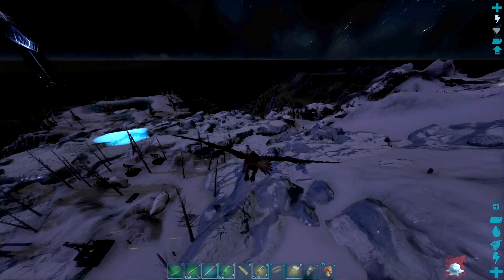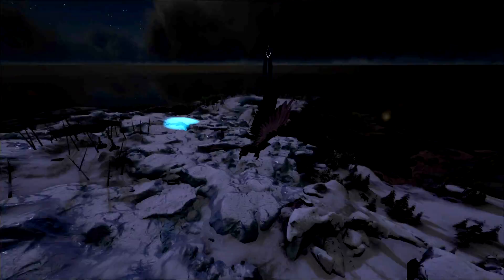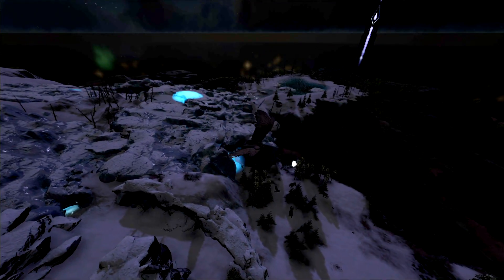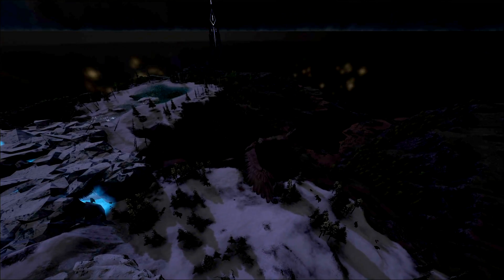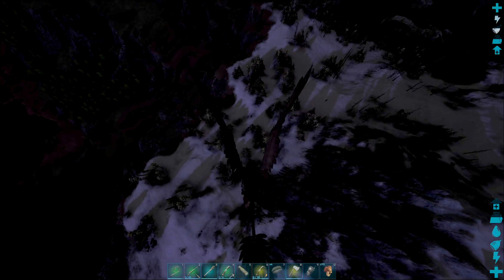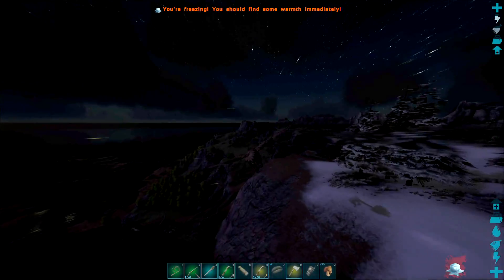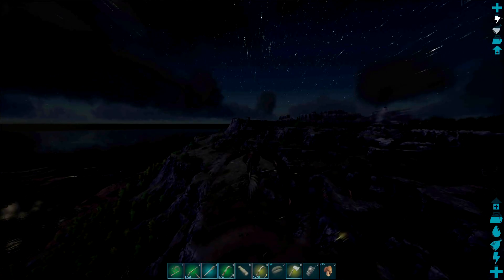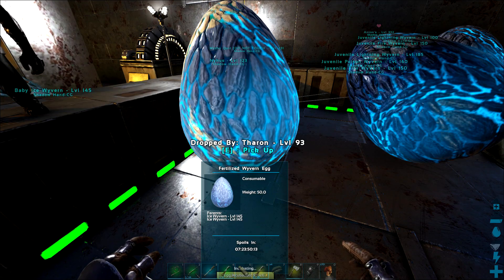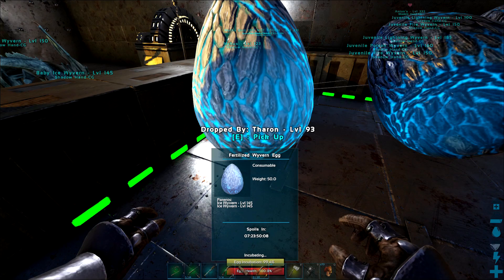So we are gonna go hatch this bad boy. Oh there's the Papa - Papa ice wyvern's there, doing some damage. Gotta stay away from him. I gotta figure out where the other guys have been hatching their eggs, because when I transferred to the other server my egg didn't go with me for some reason. Can't transfer these things over, so I lost an egg to that. But we're all good now, hatching this one here and we should be fine.